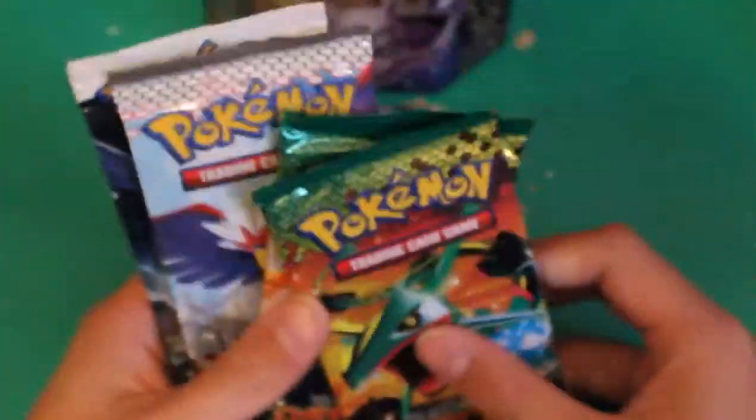So let's get started with the packets. I got two Dragons Exalted, one Emerging Powers, and a Black and White. Let's get started with the Black and White.